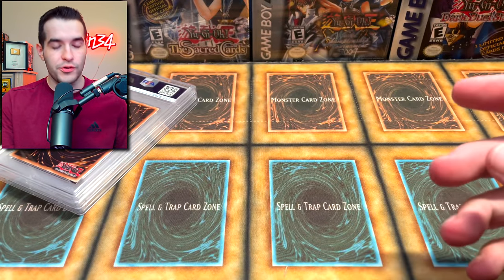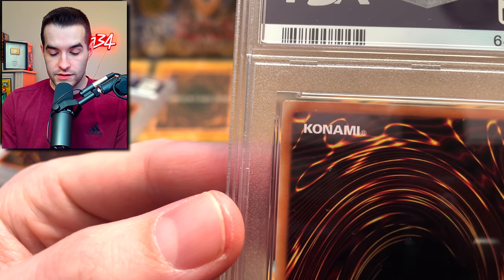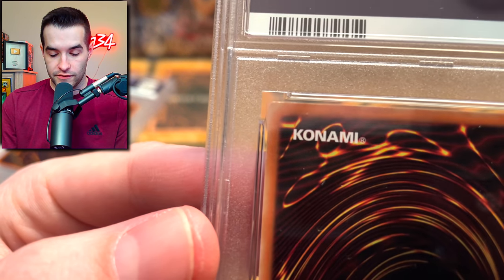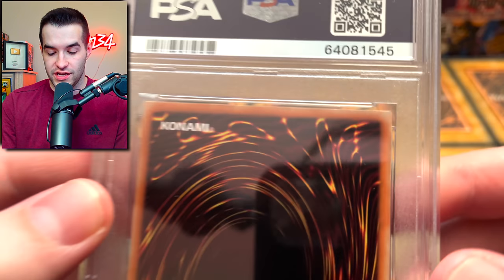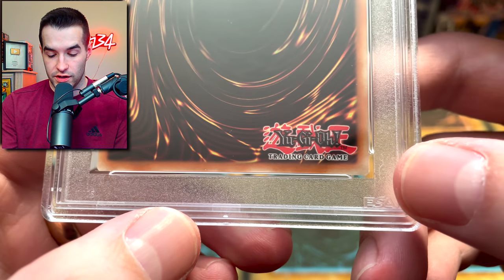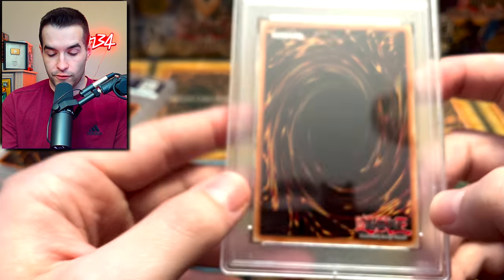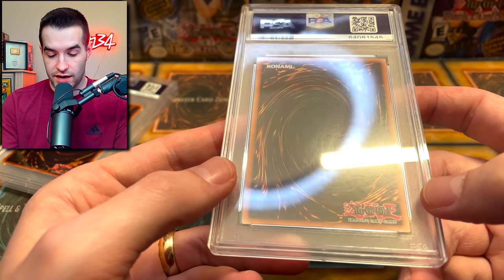Still pretty good return so far. Third card of our five-card return — top corner looks okay. It has like maybe a little bit of slight edging on the top right corner. This looks like a newer card, so I bet this is the Dark Magician or the Illusion of Chaos. Nothing major so far that would take us out of a 10, but definitely not a perfect card.